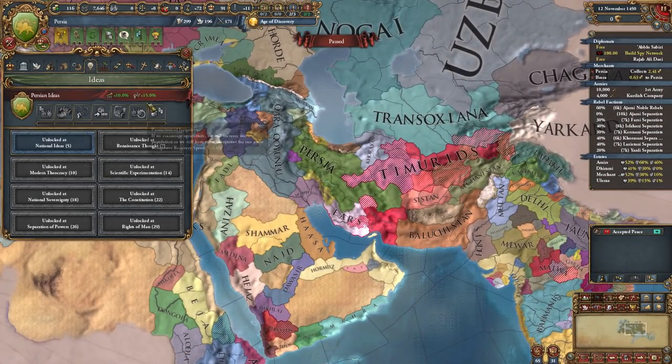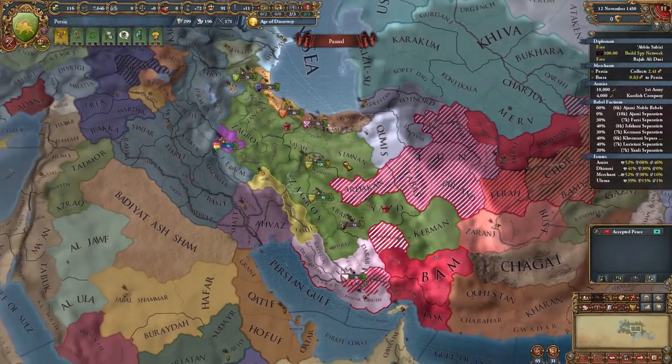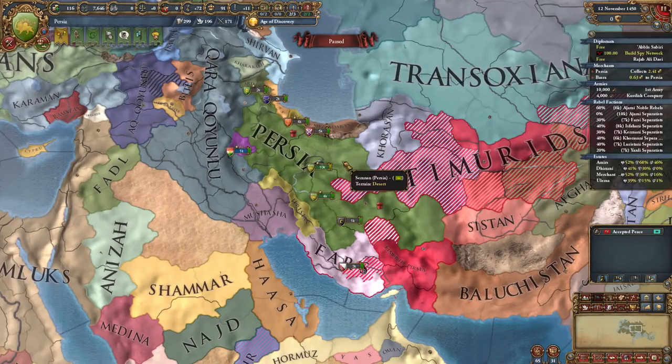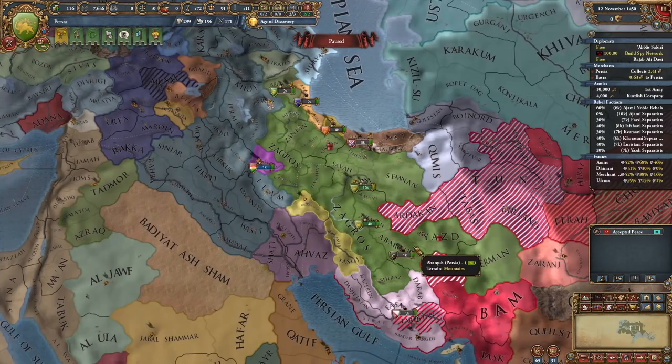Persia is a great country to play as — they have a bunch of ideas and all that stuff. And out of every single nation I'm going to be forming, out of my great list of many nations I have yet to form, this will probably be the easiest one, unless I pick Iceland or something. But thank you very much for watching. Make sure to let me know what nation you want me to form in the comment section down below. Don't forget to leave a like if you enjoyed the video, leave a dislike if you disliked it. This is Corbett signing off, and as always, have a fantastic day.